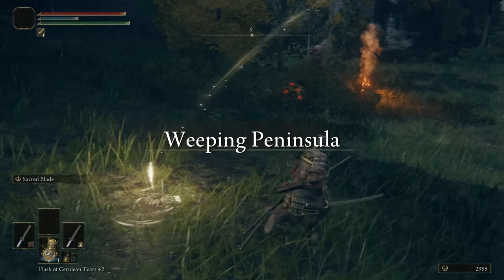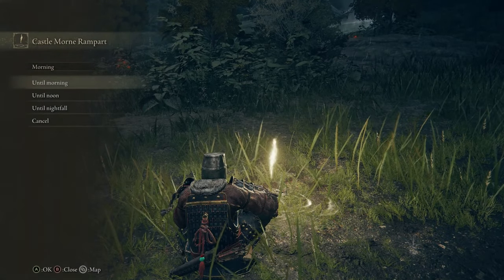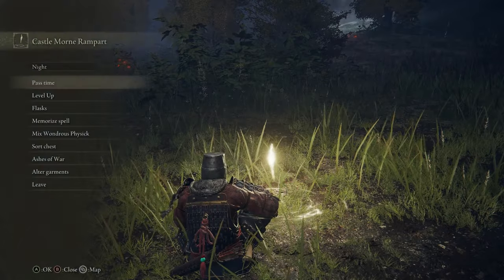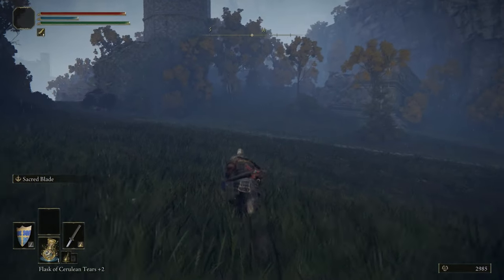Now we're just back here next to the merchant, and we're going to put it to nighttime. That will let us spawn the Black Knight. This one's a little different from the one we fought in an earlier part — this one has the flail.